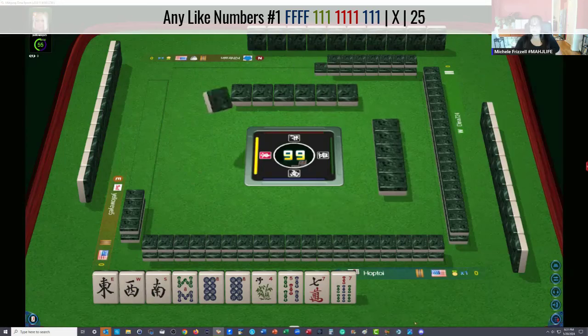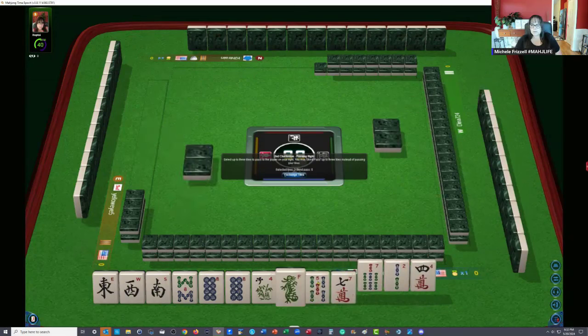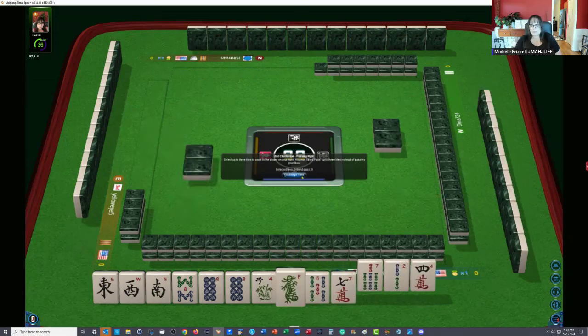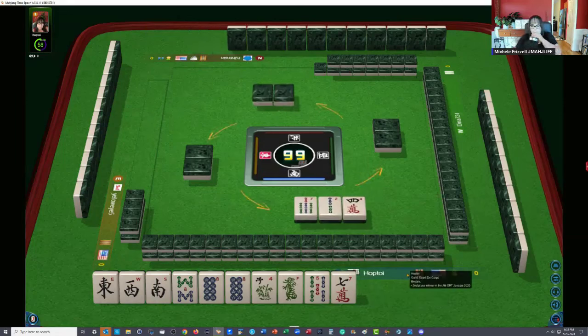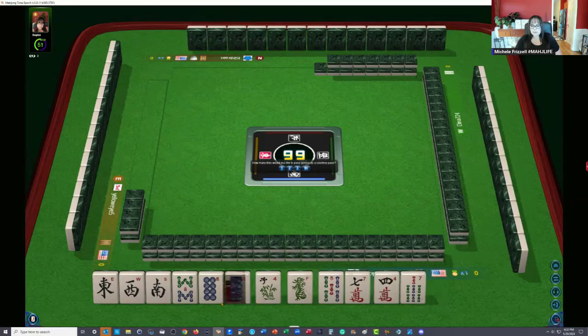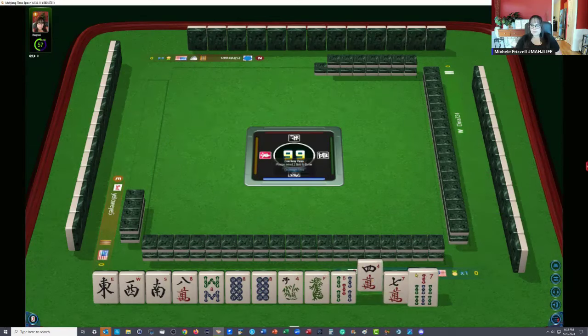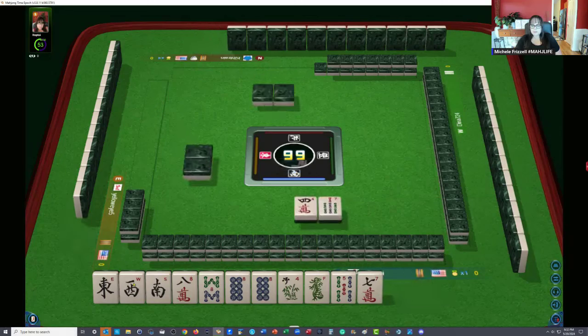Looks pretty good to me. No keepers. Let's do 4 and 7 with maybe a two. We can pass 7 crack and 5 BAM green next time. We have tiles — that's a keeper — and tiles we can pass. They want two. Let's do a 7 with a 4. We almost have news with like numbers. We need a north.